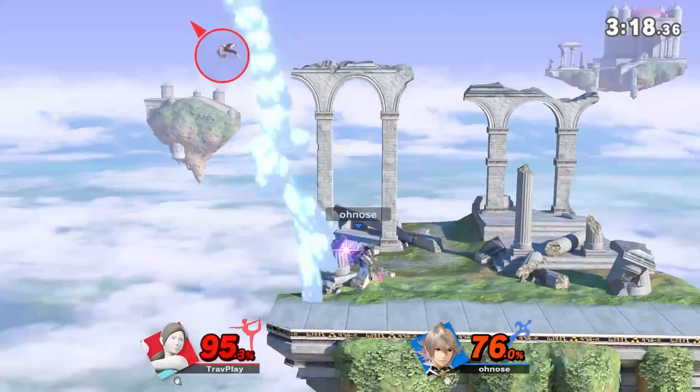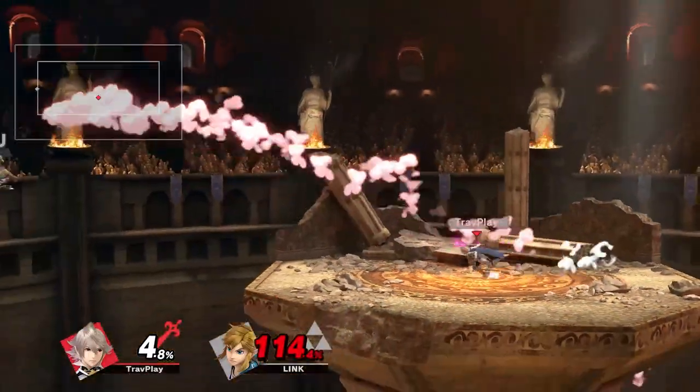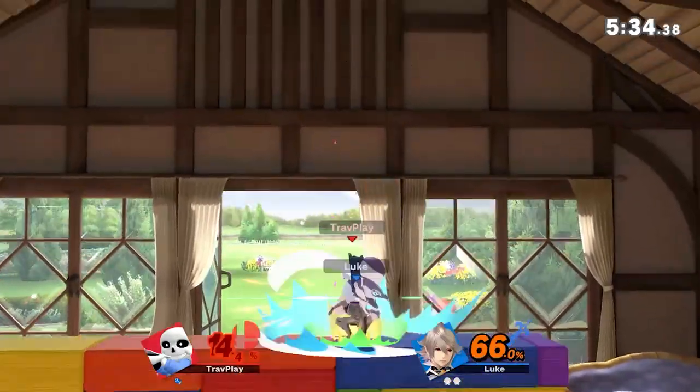Corrin's up air was recently buffed, so this move can KO you easily. Also respect Corrin's back air, which is very powerful and nasty, and makes him move in a safe direction. His nair is great too, and his down air can drill you if you're not careful.